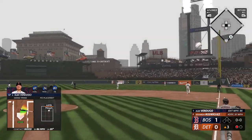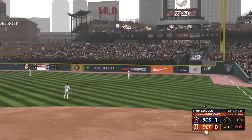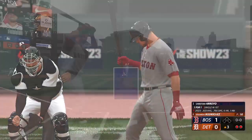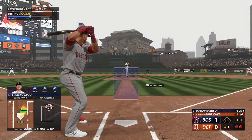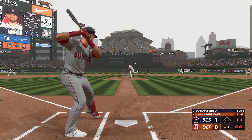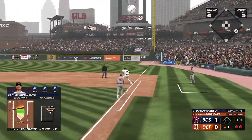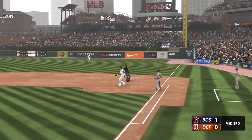In the air to right field, Meadows makes the grab — two down, bases empty. Christian Arroyo the next to hit. On the ground to third, throw on to Cabrera, and the inning is over.